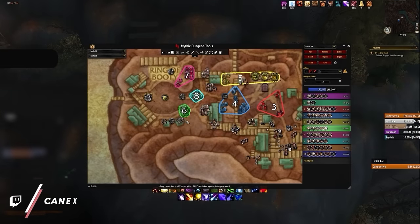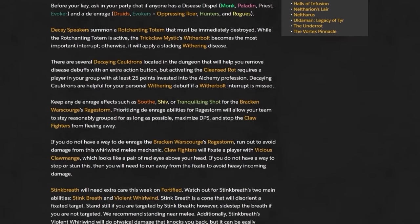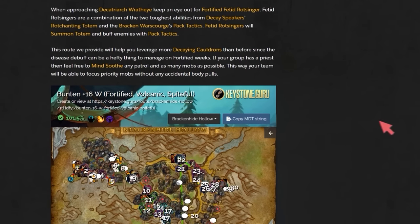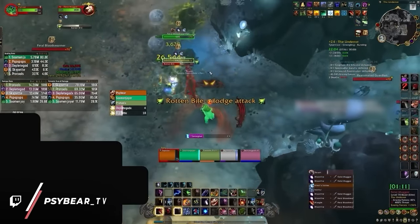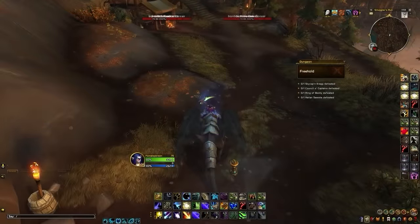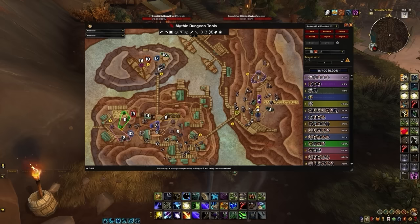Mythic Dungeon Tools is also fantastic for planning routes, which can even be directly imported into the addon itself. Routes are typically published on sites like Raider.io, and often include a dungeon walkthrough via a Twitch VOD and a link to copy the MDT import. Not every group will follow the exact same route, and pulls are often different depending on weekly affixes. As the season progresses, routes can dramatically change altogether. But for a newer player, these cookie-cutter Raider.io routes are perfectly fine for learning how to crawl through each dungeon, especially as a tank.